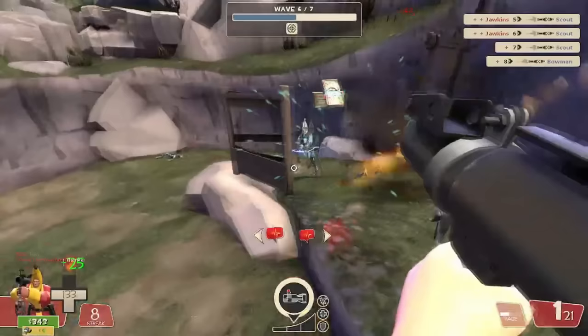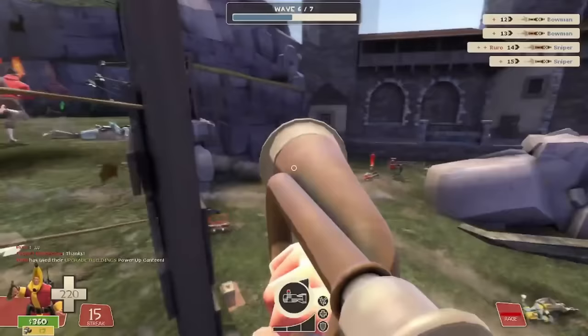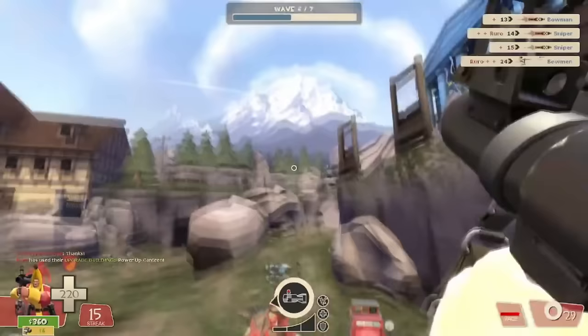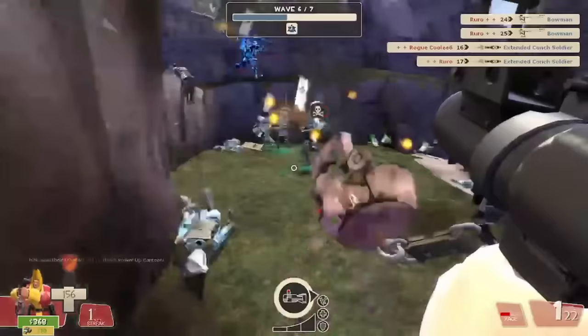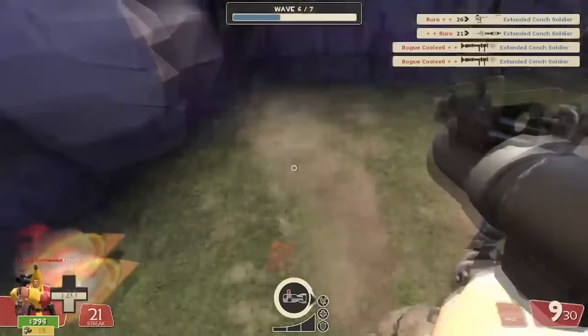All three banners are very good items — I just think the Battalions Backup is the most situational and therefore the weakest. 35% more damage resistance and nullifying critical hits from robots has its moments where it's a guardian angel that saves your entire team, but those moments are few and far between on earlier waves, and on later waves you're usually topped up on resistances and don't need it as much. It's always worth using if you're doing the four-Soldier strat on Bot Bash, but compared to the other banners it's just generally not as good.